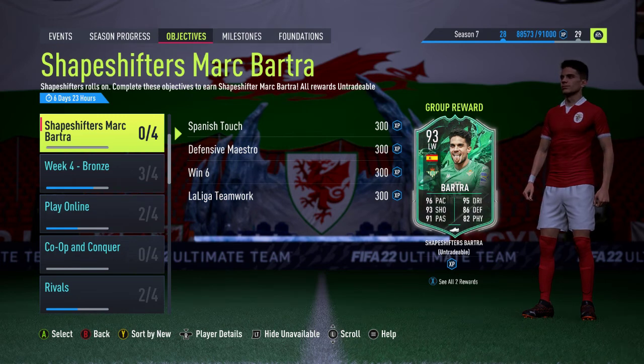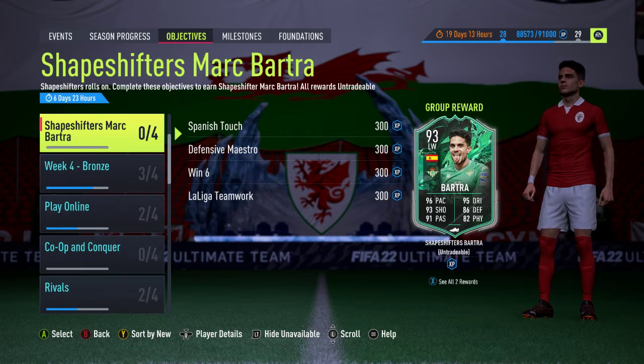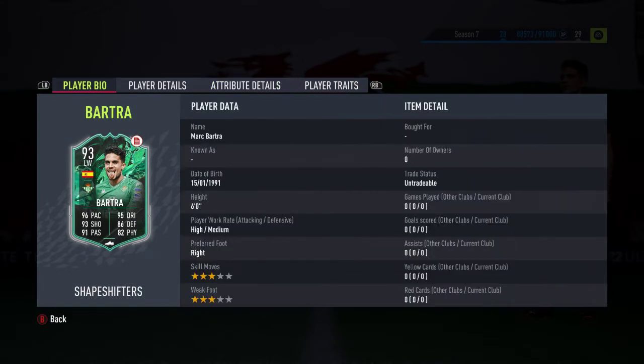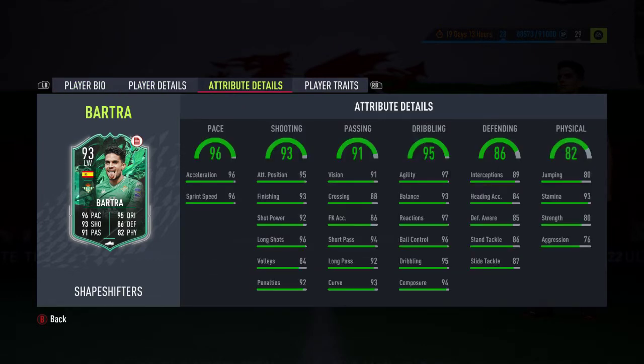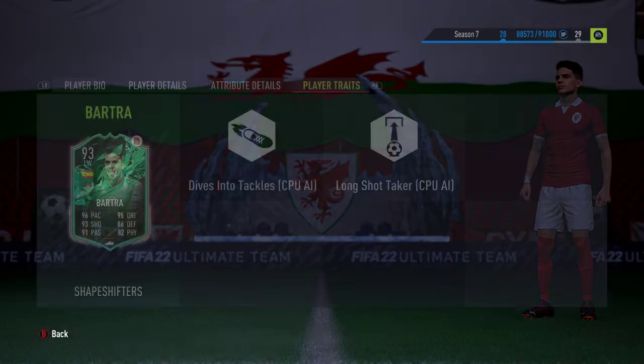Hello and welcome. In this video we're going to be looking at the Shape Shifter Marc Bartra card. It's a 93-rated left winger — normally it's a gold-rated centre back, and in this FIFA he's around an 80 or 81 rated. It's got 3-star skill moves and a weak foot, which isn't ideal, but those stats are strong with a lot of 90-rated numbers, and even the defending stats are in the high to mid 80s. He's got no traits unfortunately, but he should be pretty decent.